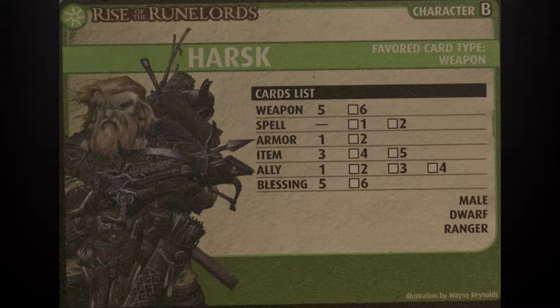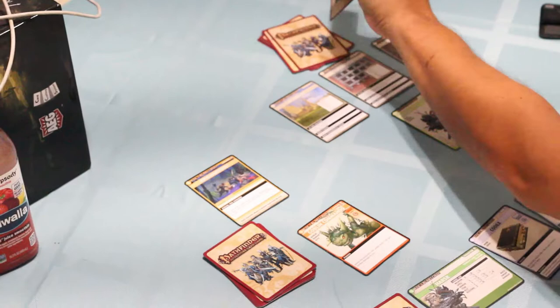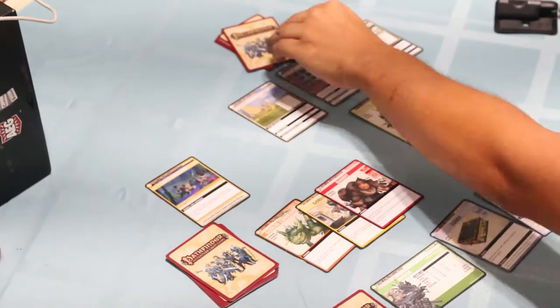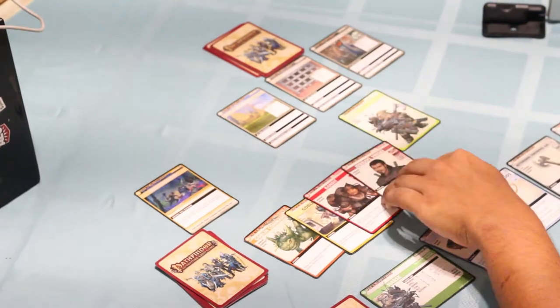Finally, there are the cards. The card section will list what your player deck is comprised of. This game has two main groups of cards. The first set are Banes. Banes are comprised of monsters, barriers, henchmen, and each scenario has their own villain.